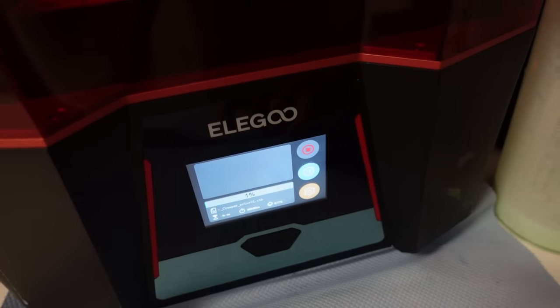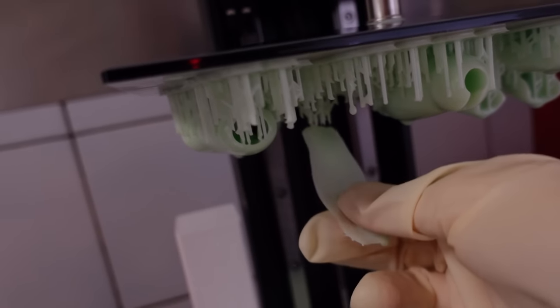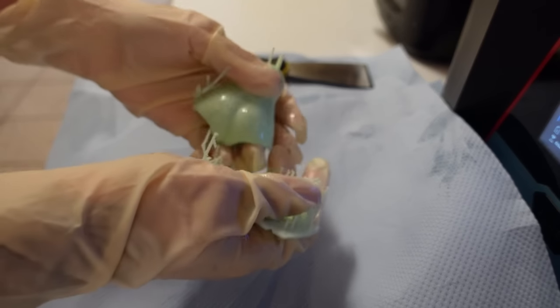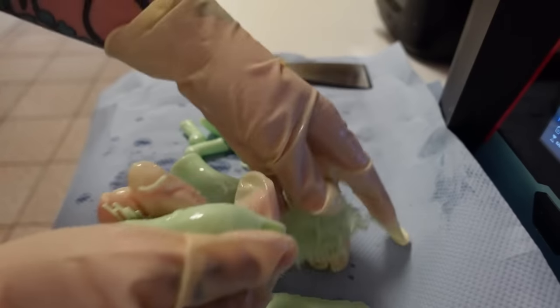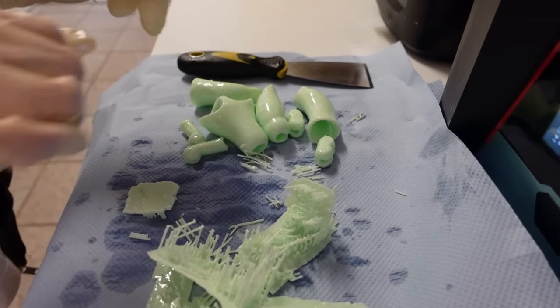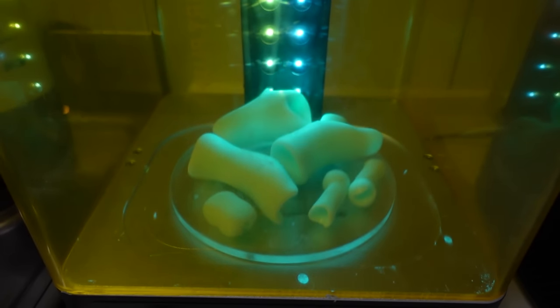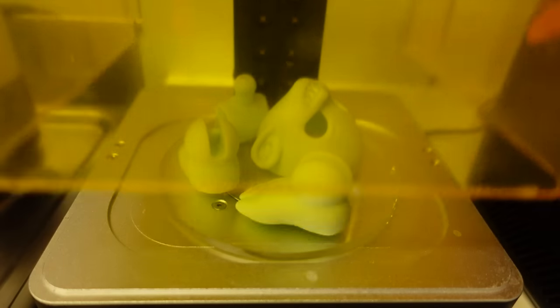There we go! Don't you just love it when prints fail? Sadly, failed prints happen sometimes, but eventually I got everything printed. Now I need to remove all the supports from the pieces, wash them in isopropanol and cure them in my curing station. Curing is essential to get rid of all the gooey stickiness of the resin pieces.